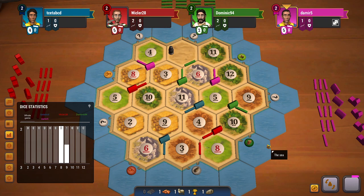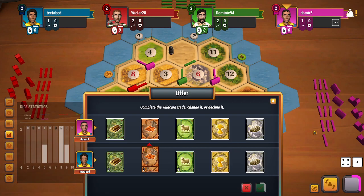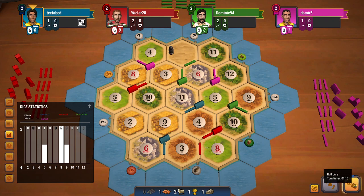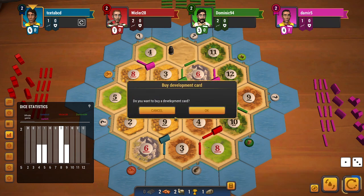Pink has a very easy game plan — build on the sheep port and on the wheat port if possible, get on the 3-to-1 port as well, and then just get all the dev cards they want. I won't be making any cheap trades with pink, especially after yesterday's game where I realized my mistake: offering early one-to-one trades to a strong player can be a problem. At this point I don't have much to do, I'll just get a dev card and end my turn.